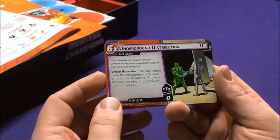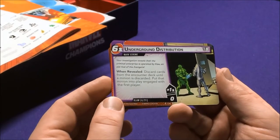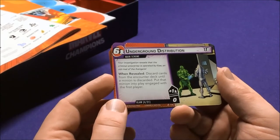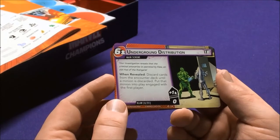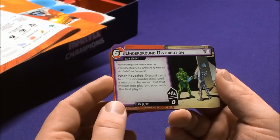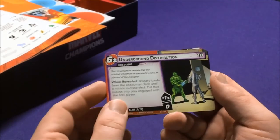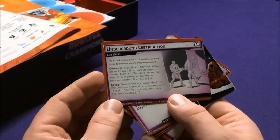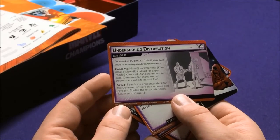His main scheme is Underground Distribution — your investigation reveals a criminal enterprise operated by Claw, an old rival of the Avengers. When revealed, discard cards from the encounter deck until a minion is discarded, then put that minion into play engaged with the first player. The back side shows Claw Standard Recommended with Masters of Evil. Setup: search the encounter deck for the Defense Network side scheme and reveal it.